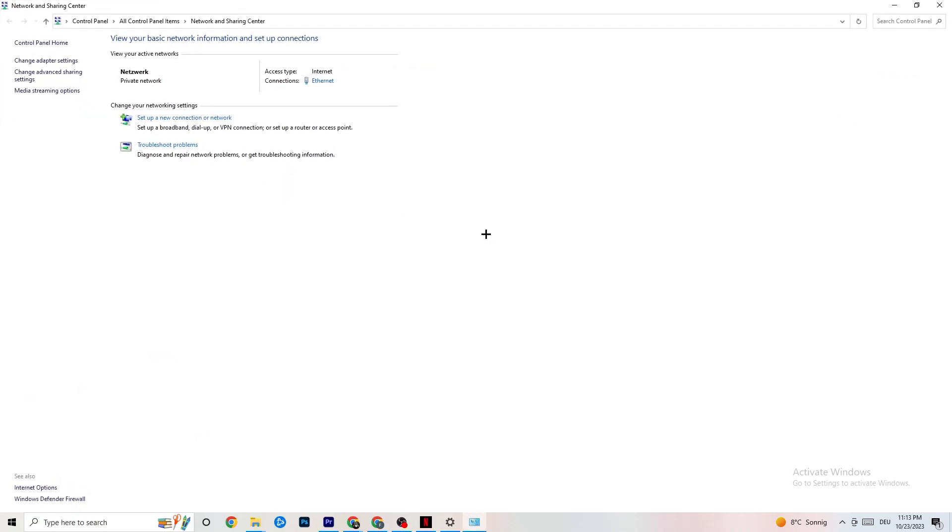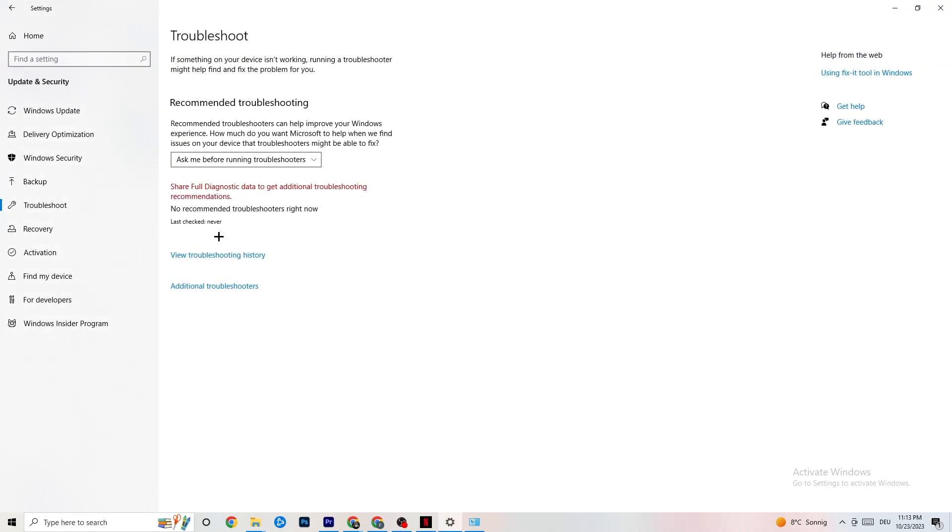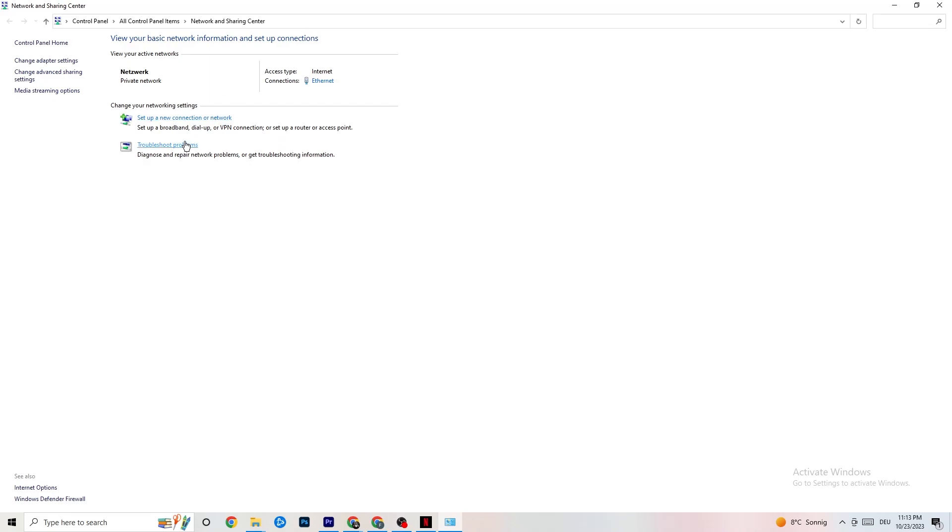Once Network and Sharing Center opens, check what your access type is — it should say 'Internet' — and check your connection type, which for me is Ethernet. If you have internet access but you're connected via Ethernet and something looks wrong, that could be the problem. You can also click 'Troubleshoot problems,' which will direct you to the Windows troubleshooter.